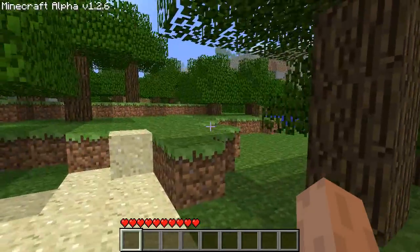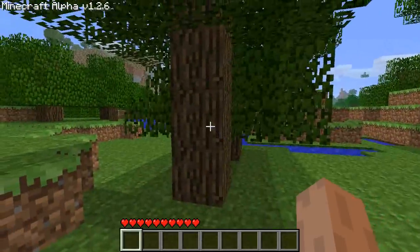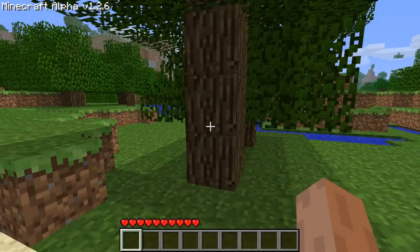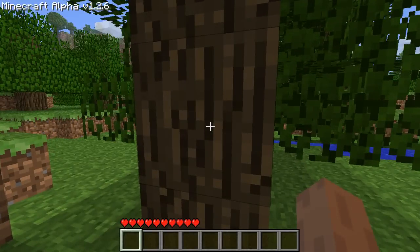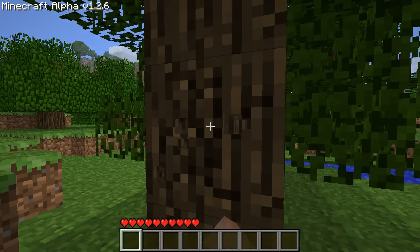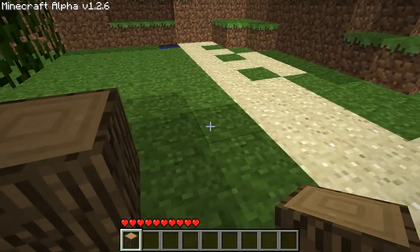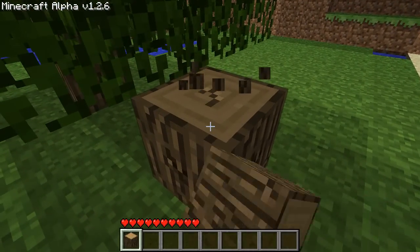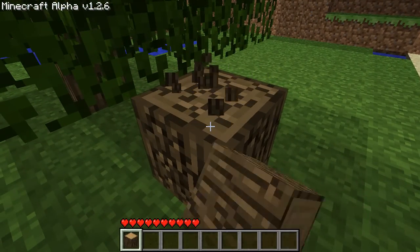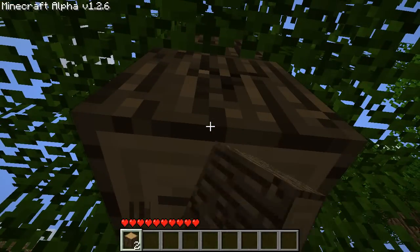So let's cut to the chase. The very first thing everybody does in Minecraft is find a tree to punch. You walk up to your tree — the nearest tree you can find — and left click on it. Hold it down. You'll see the log there start to break, and this log item will drop from it that you can pick up. Easy as that, and you just keep on doing it.